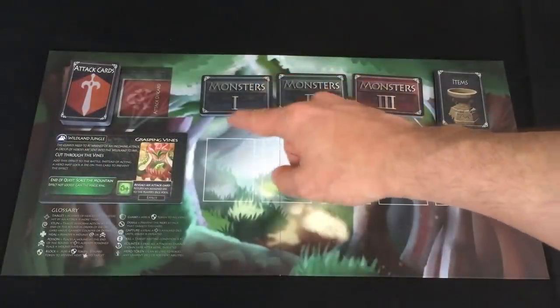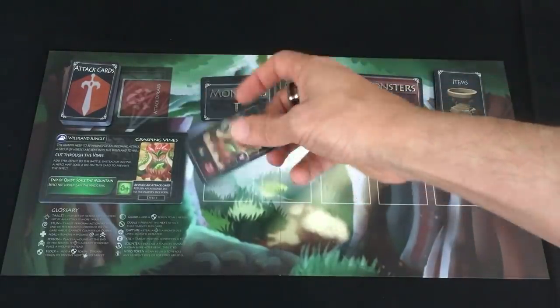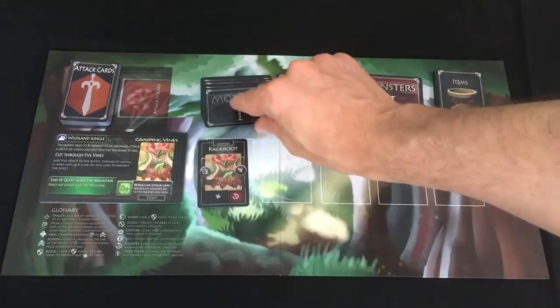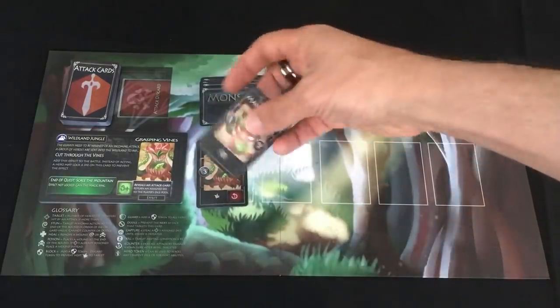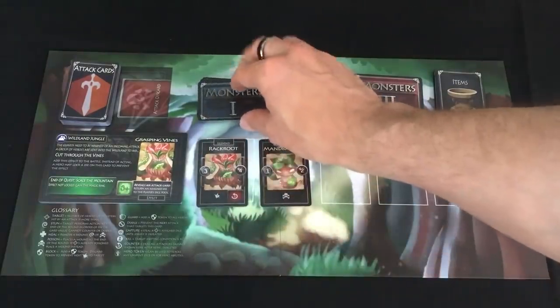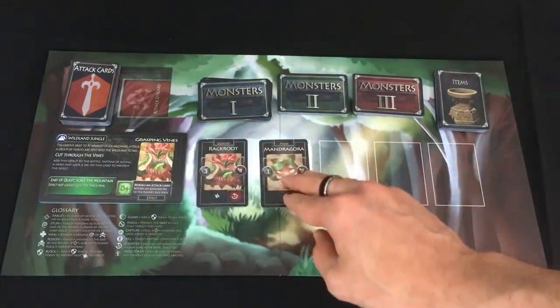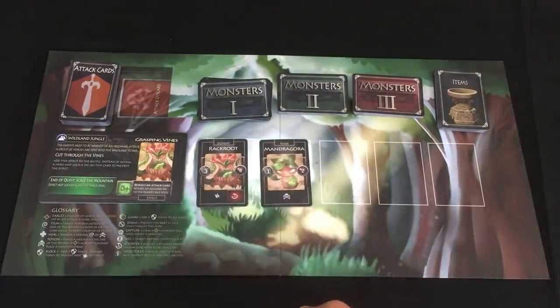We're going to reveal one monster per hero in the game. We've got a Rack Root — funny coincidence that it happens to look like the same guy — and a Mandragora. This is just a generic group of level one minions; the fact that I got two plant-based guys that thematically mix with the quest is just an accident.